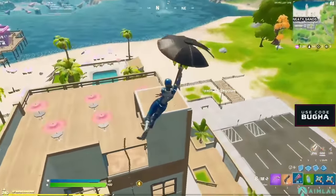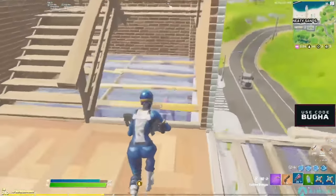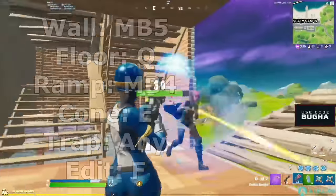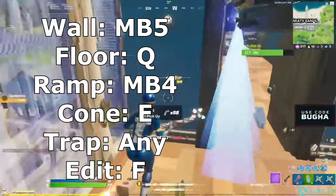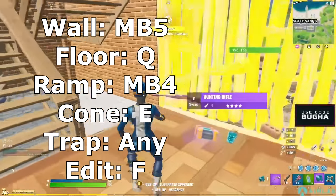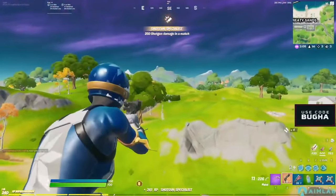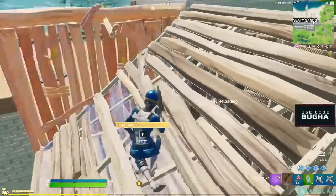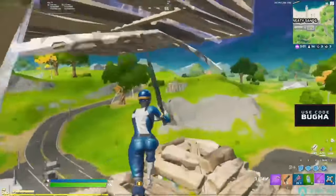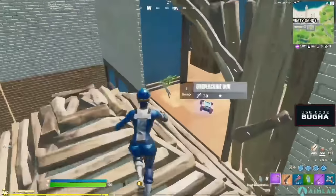Another set I recommend trying, if you're mostly a mechanical player, is a set that may hinder your movement but allows you to build and edit basically insanely fast. Just like the last set, this uses your two mouse buttons for wall and ramp, with Q for floor and E for cone. You can use whatever trap bind you want, and edit should be on F. This set is great because it allows you to edit and build at an insanely fast speed, but it can hinder your movement — so it's a bit of a tradeoff. I still recommend trying it out if the generic optimal keybinds don't work for you.